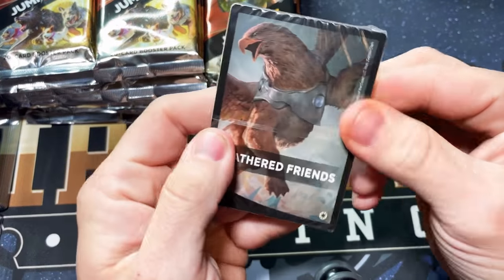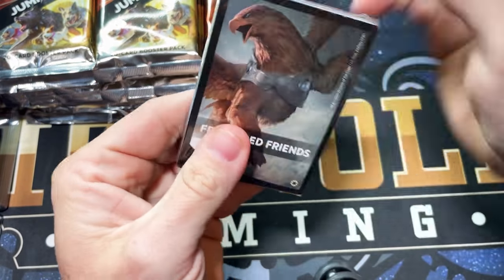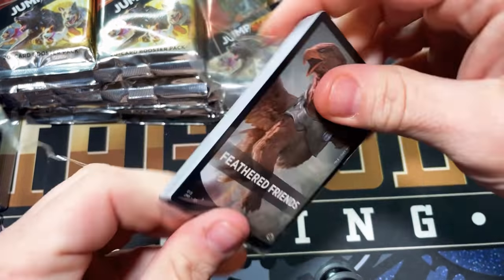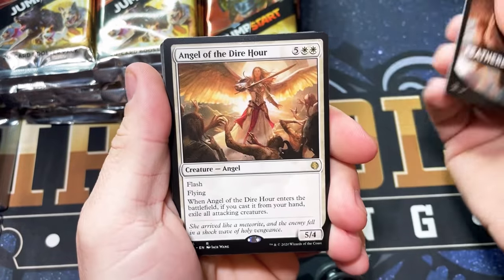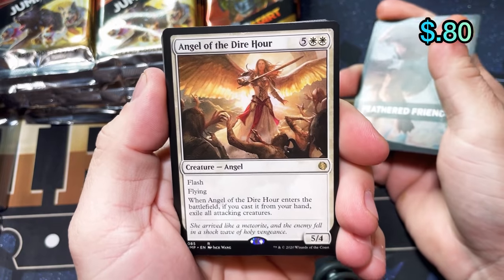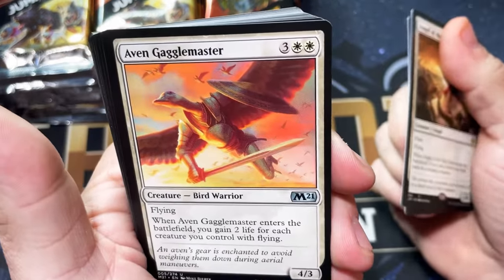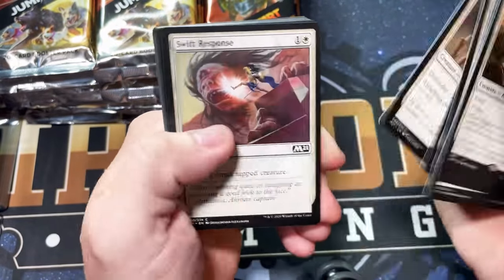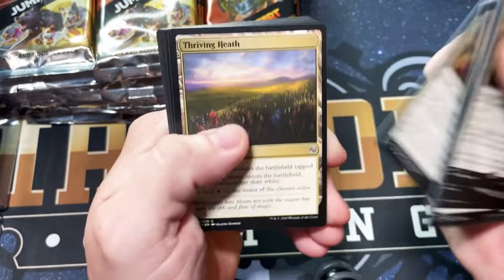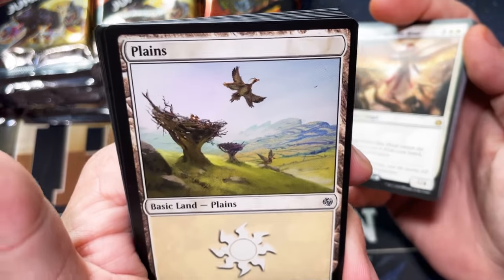Feathered Friends — I don't think this is one of the good ones. I don't even know what the rares are possible out of this one. We get another Angel of the Dire Hour — interesting. Then we have the Avon Gaggle Master, what a name. Swift Response, Healer Hawks, we have a Plains with a couple of birds on it.